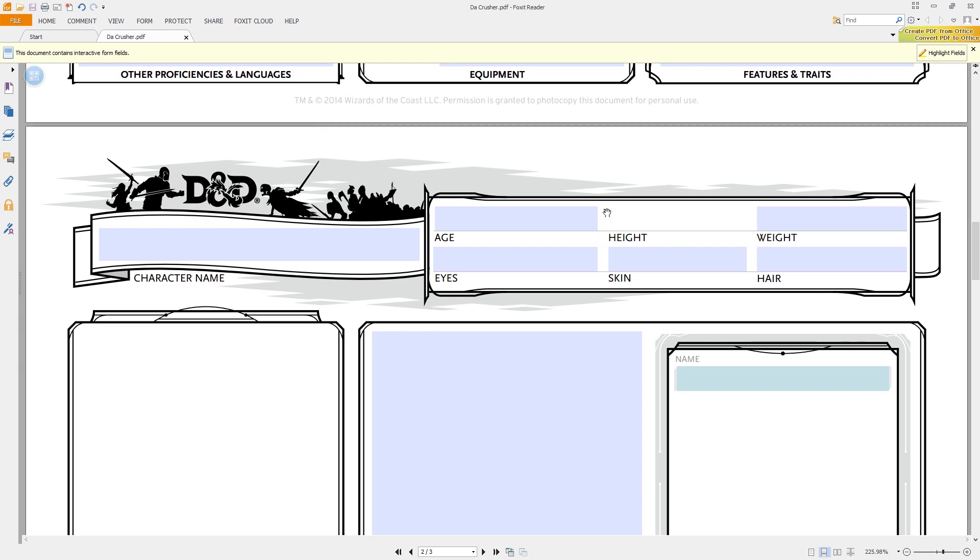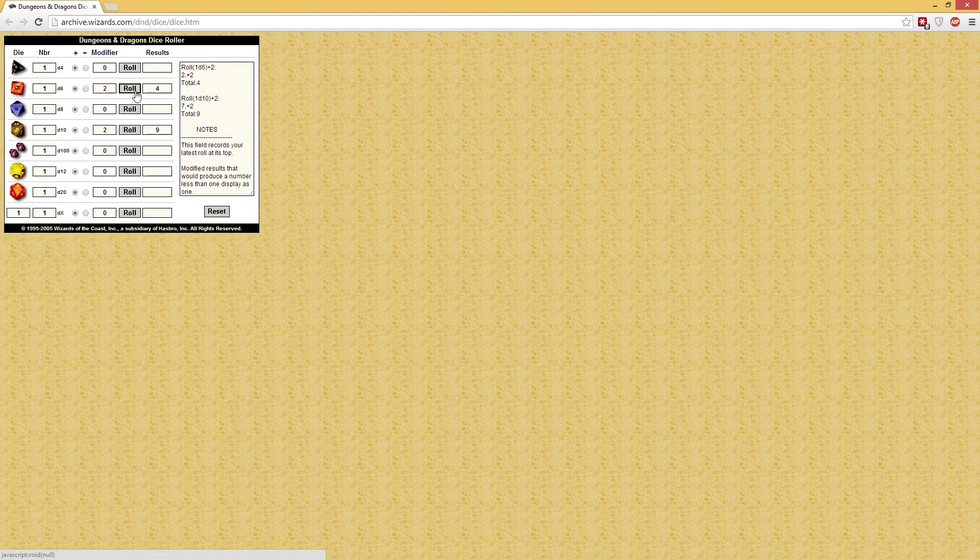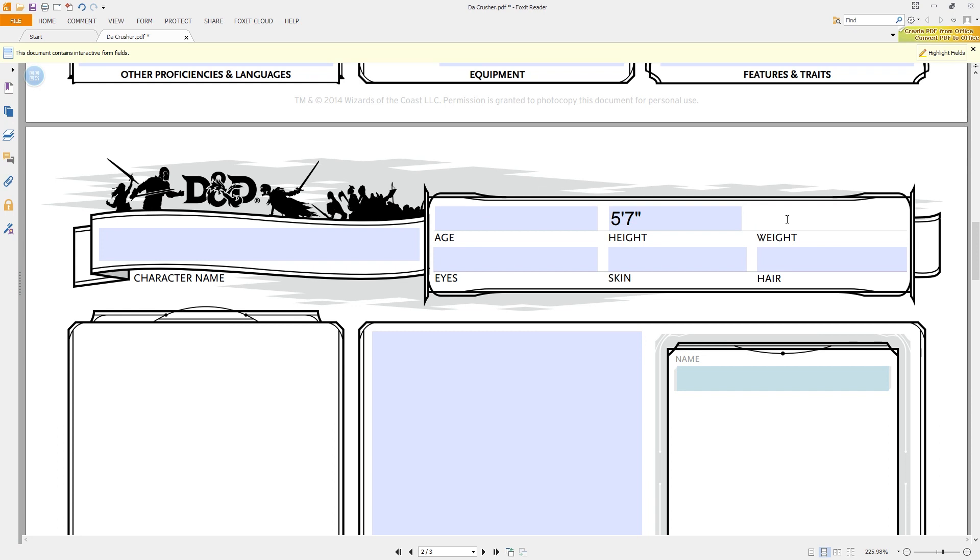There are two flavors of barbarian in the base book: the Path of the Berserker and the Path of the Totem Warrior. The Berserker gets additional dice when he crits, making him a massive crit monster. At level five the basic barbarian starts attacking twice per round. If you take the Path of the Berserker, while raging you get an extra melee attack as a bonus action each turn — so by level five you're effectively attacking three times per round, rolling twice on every attack, and rolling triple or even quadruple damage on crits. At level seven you get Feral Instincts: advantage on initiative rolls and you're never surprised.